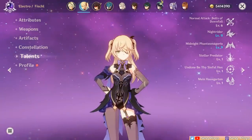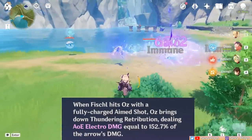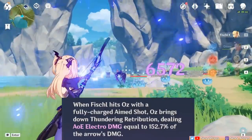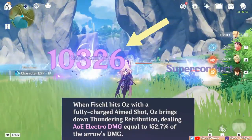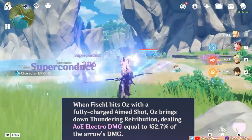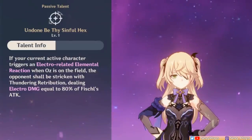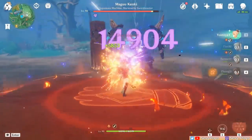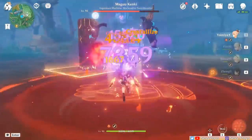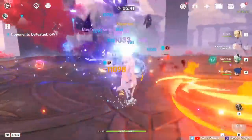Fischl has Ascension passive talents that further add to what Oz can do. The first passive requires you to hit Oz with a fully charged shot from Fischl, which makes him deal electro damage to a nearby enemy. The concept is a fun idea, but in practical use this takes long to set up and the damage payoff is bad, resulting in a significant DPS loss. The second passive is more useful — it lets Oz deal damage when the active character triggers electro-related reactions, and this damage can proc every half second. Since Fischl is almost always put in reaction teams, this passive gets a lot of use.